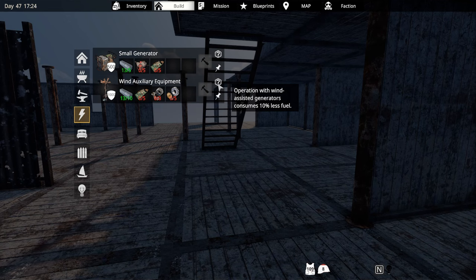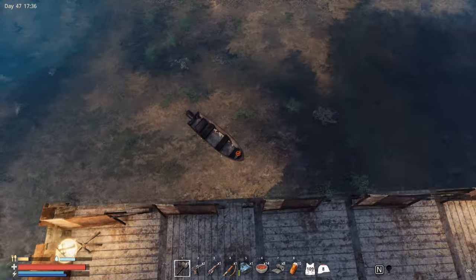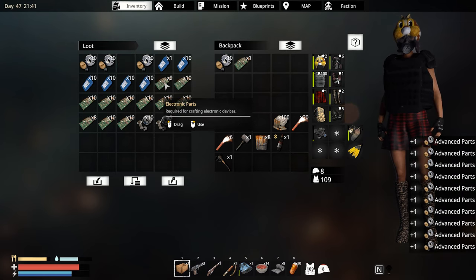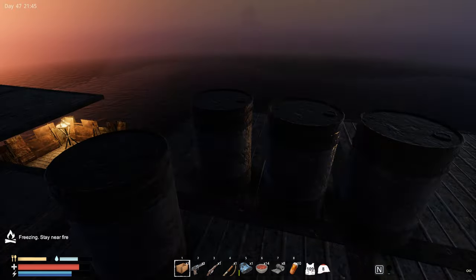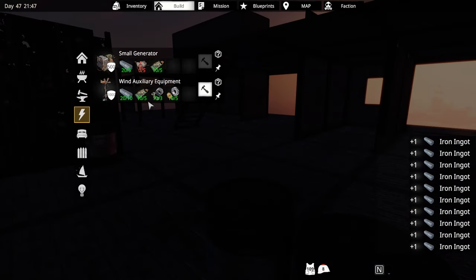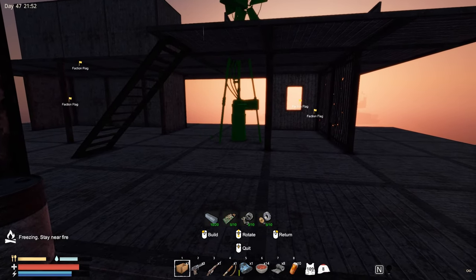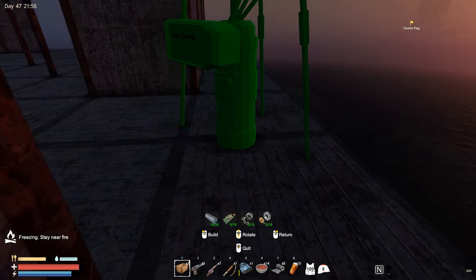This is the new power system — basically wind-assisted generators. Once we build a couple of these, we can consume 10% less fuel, which is pretty good. I have all the parts back in the base. I want to build one of these wind turbines just to see how big it is. I need 10 ingots and it doesn't cost a lot of material. It looks the same size as before.